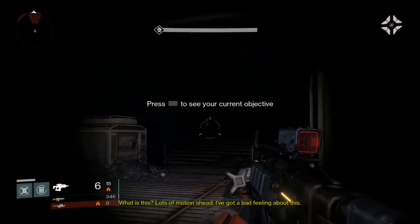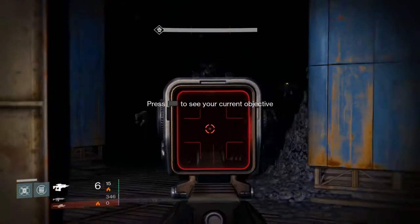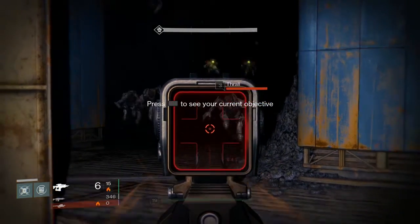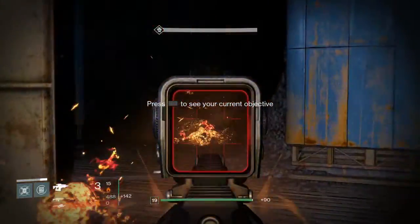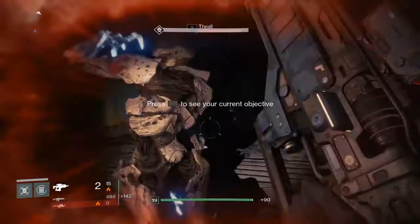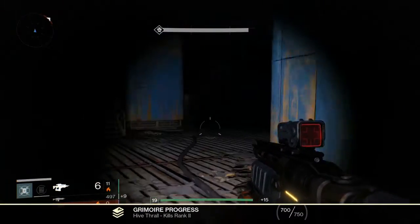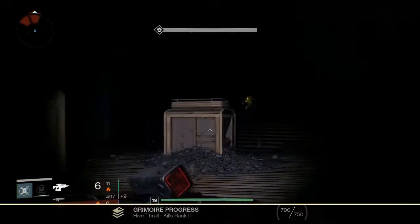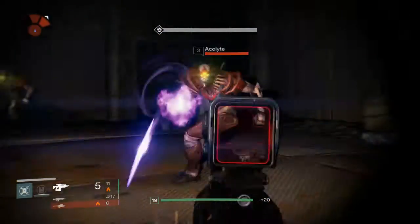Back up a little bit so hopefully they'll group up together, then charge your gun up and hopefully you'll get a couple during this first wave. Then you can come up and try to kill some of those guys up there, but it's really hard — those guys are harder to kill.